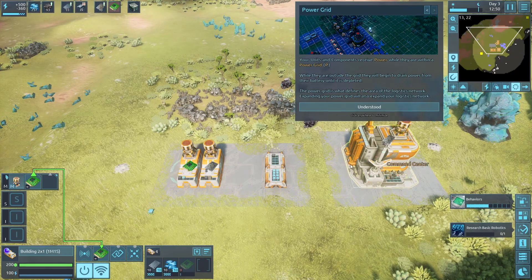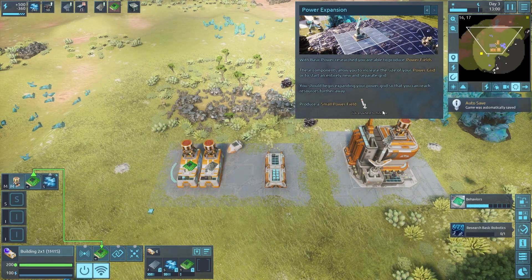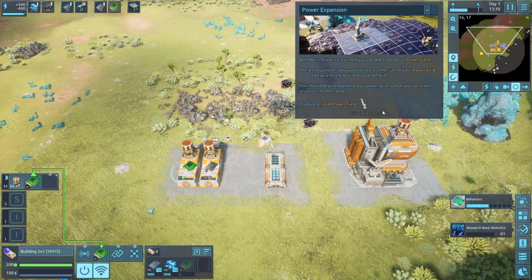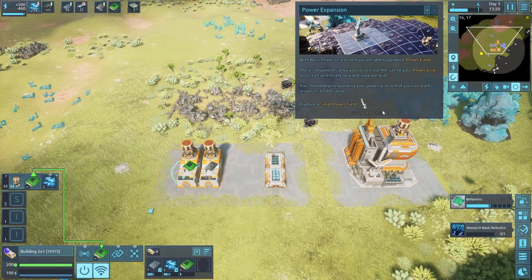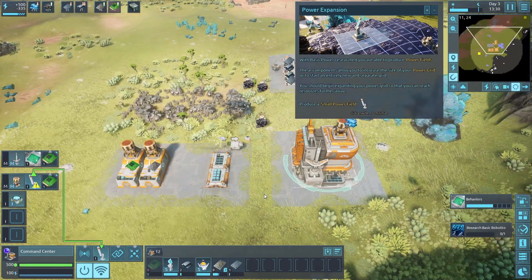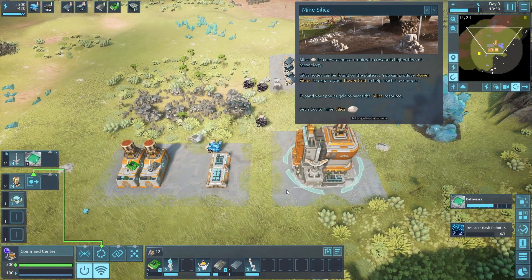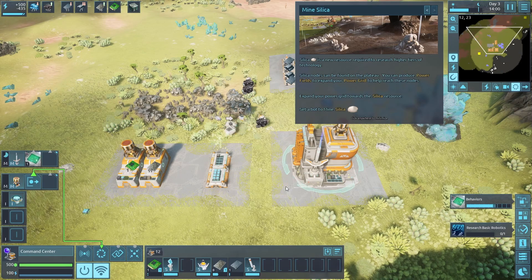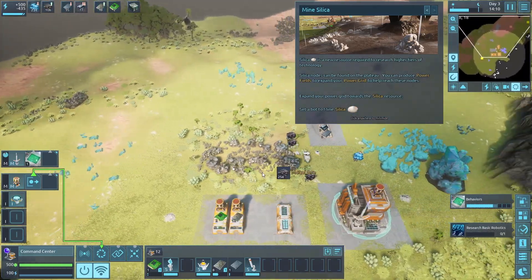The power grid defines the area of the logistic network - expanding the power grid also expands the logistics network. Researchers can produce power fields that let you increase the size of your power grid or start a new separate grid. Produce a small power field to expand your reach. Silica is a new resource required for higher tiers of technology - expand your power grid towards the silica nodes.